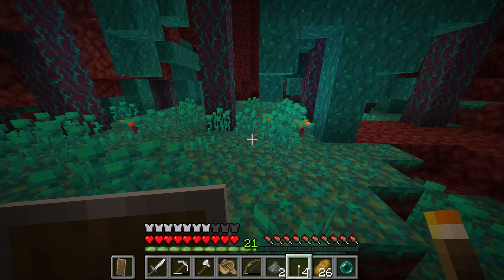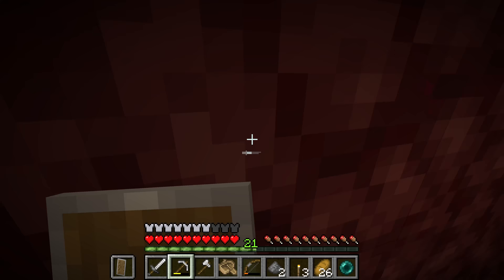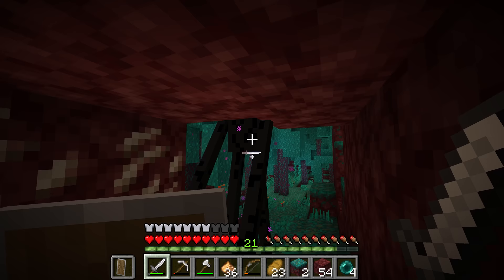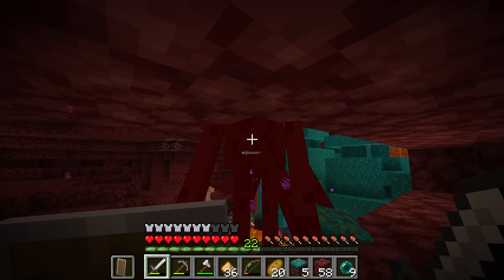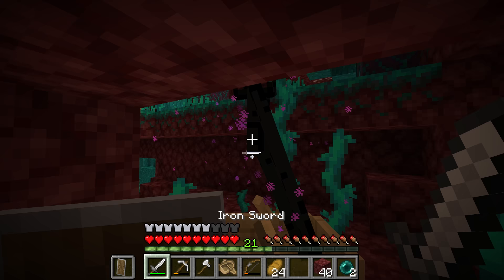All you have to do is find one of the multiple endermen that are going to be here, dig yourself a small area in the mountain, anger that enderman and you can basically hide in that area. Another method in Java is to place down a boat and then try to trap that enderman inside the boat — they won't always get inside, but once they do you can simply hit them from there. In Bedrock they can also go inside of boats, but the only difference is in Bedrock they can actually teleport right out, which makes it a very dangerous option.